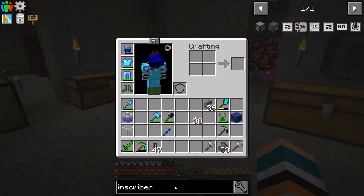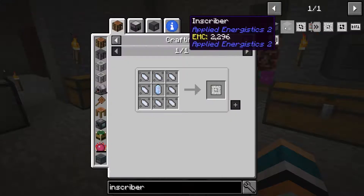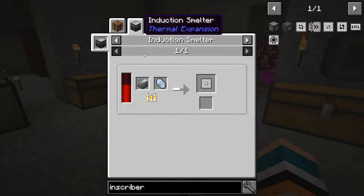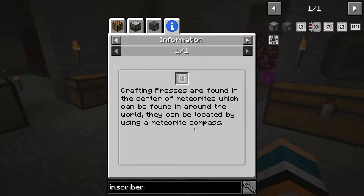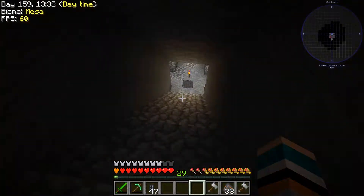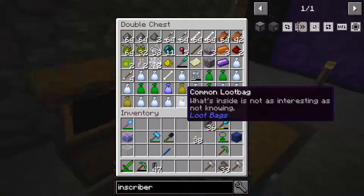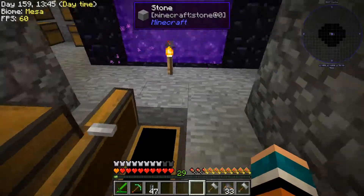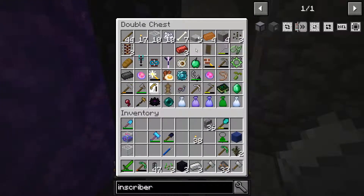The inscriber calculating press can be found in meteorites or crafted. Induction smelter — inscriber, block of iron — calculator press. We'll get another calculator press. Do these come from those little question mark things? I don't remember. But let's look. You may know what I'm talking about, but if not I'll find one in a second. I'll do this later.